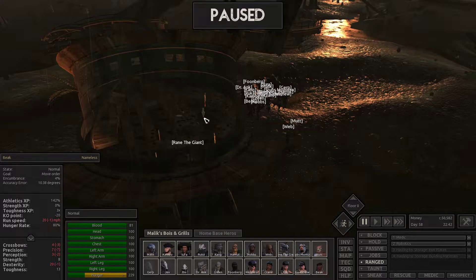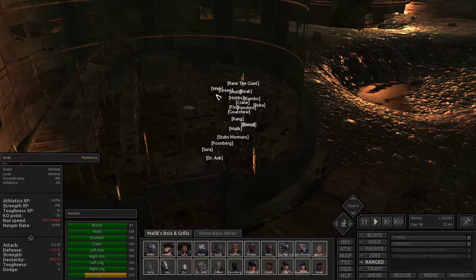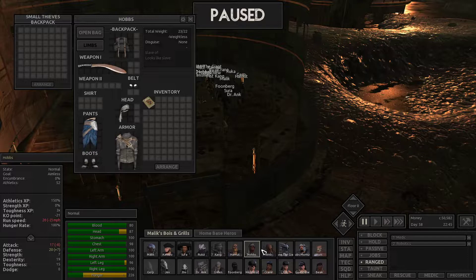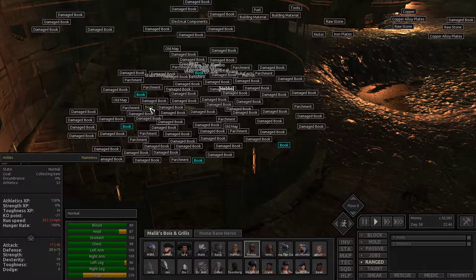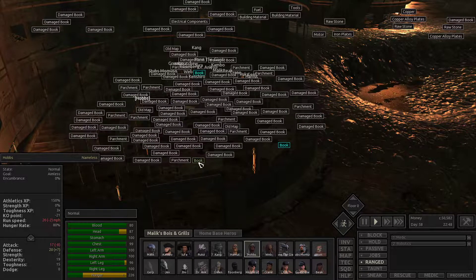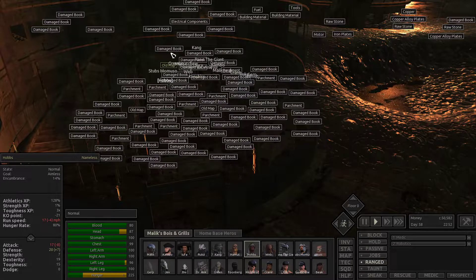Mama, look at all this stuff! There's a lot of stuff here. Let's get everyone in. Hobbs, let's get you to start looting some of these books. Like I said, we don't need too many books but books are good and they sell for a little bit, and they are hard to come by. There's an old map — there are maps in here too!